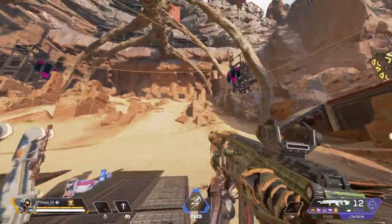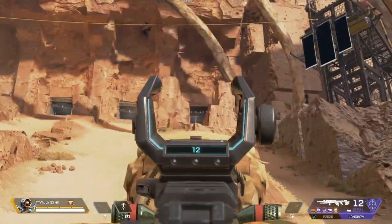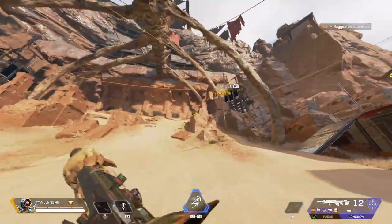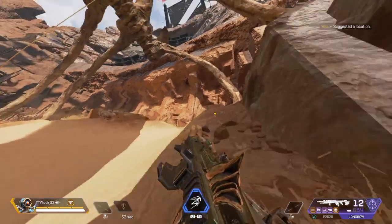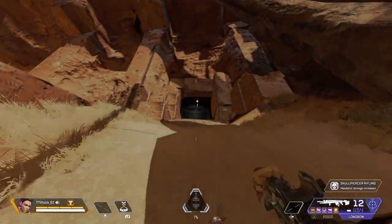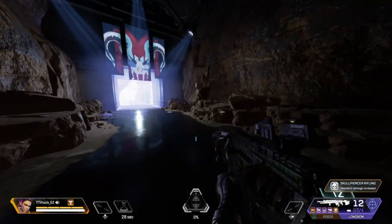It's the far left cave from spawn — so you spawn and it's the far left one, or the far right if you're looking from down here. We need to go all the way up there, and then I'll tell you the three things that have to be happening in order for this easter egg to work. We're just going to hop up here — far right cave, or far left depending on how you're looking at it.